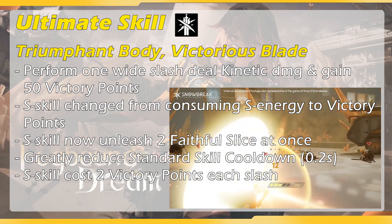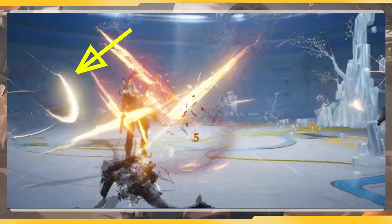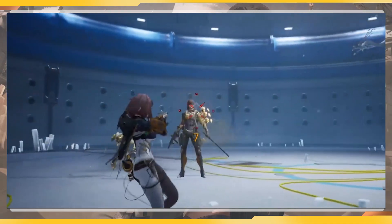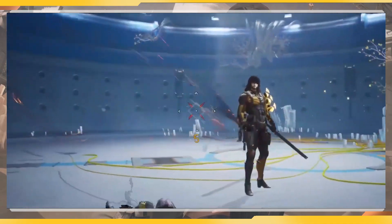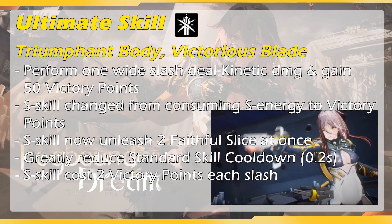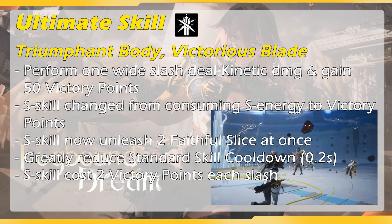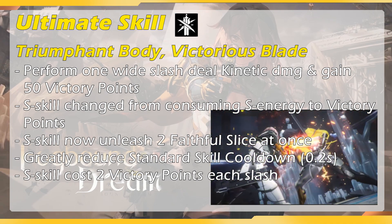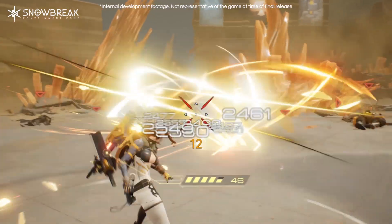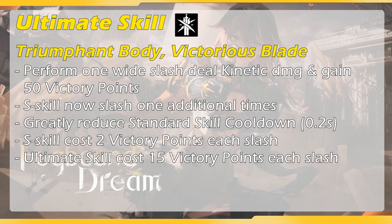In the ultimate state, her standard skill can now unleash 2 faithful slices at once. In normal mode, the faithful slice deals about 2 to 3 hits of kinetic damage to the enemy. Under the blade state, you can unleash 2 faithful slices at once — so you can double the output. If you use her standard skill in blade state, the amount of damage the faithful slice deals becomes noticeably higher — about twice the normal mode amount. Also in blade state, the standard skill cooldown is reduced to about 0.2 seconds, so you can keep tapping it as much as you want.